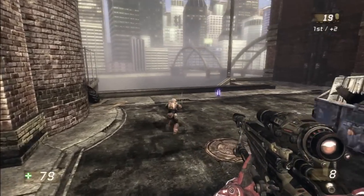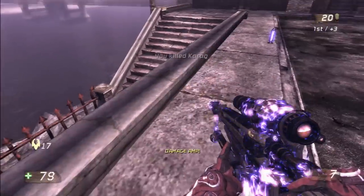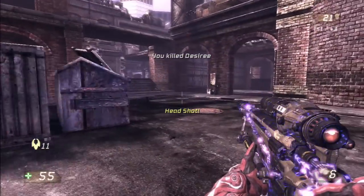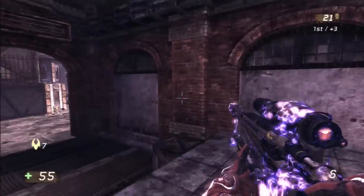Oh my god guys, I am super excited to bring you the biggest glitch I have ever seen. Actually, it's not really a glitch - it's more of a minigame slash Easter egg. It's from the map Prison Break, and it lets you play Unreal Tournament 3.